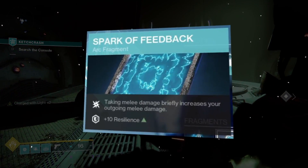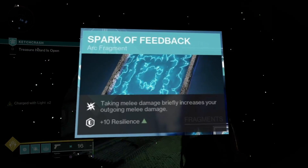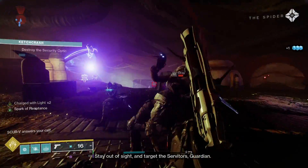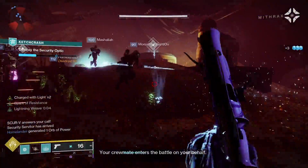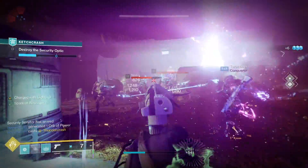The last fragment is Spark of Feedback: taking melee damage briefly increases your outgoing melee damage, and this gives us +10 resilience. The +10 resilience is nice, but this is also useful for bigger enemies that aren't going to be easily taken down — if they hit you, you can come back with an even stronger hit.